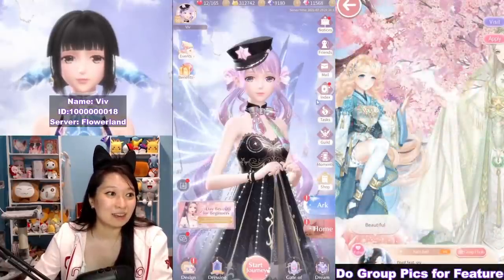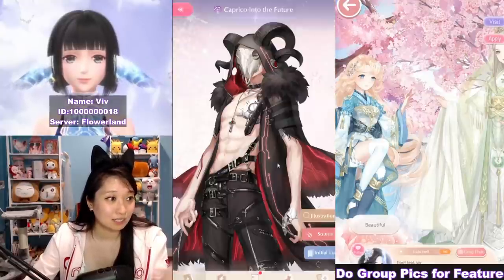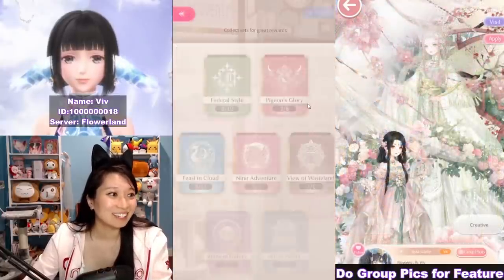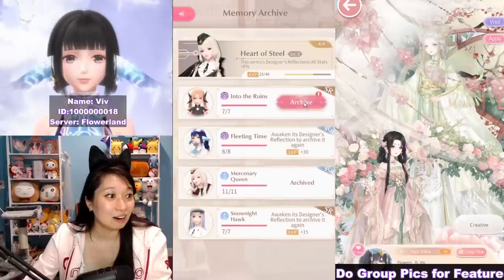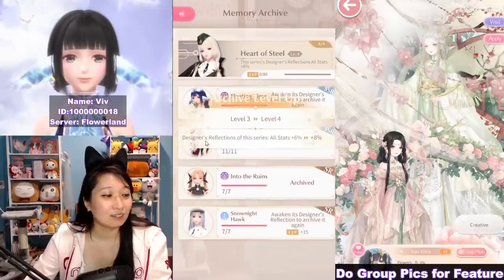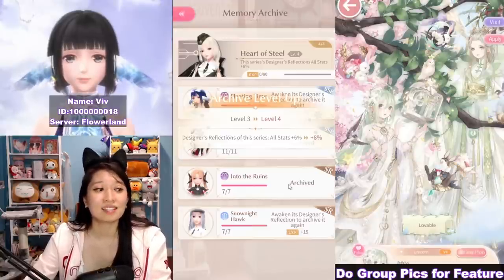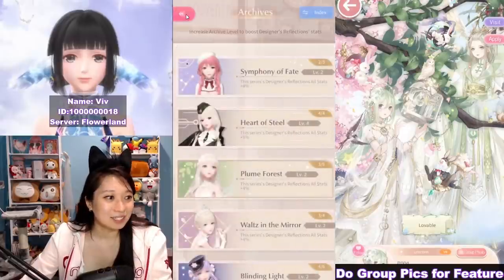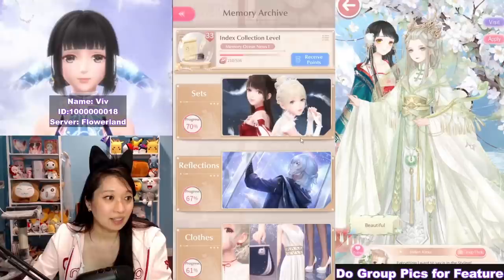Now let's go see my new suit. I want to head over to Index and Reflections. I unlocked his profile — thank you. Let's go over to Archives and archive this one. Designer Reflections for these Series All Stats — plus 6% to plus 8%. Really, really appreciate that. Let's receive some points too, of course.